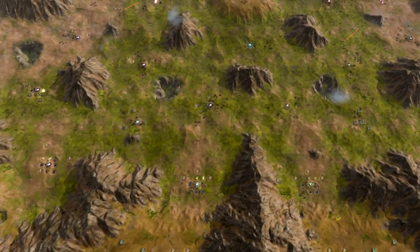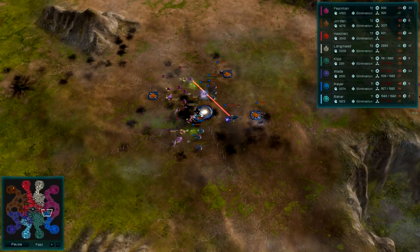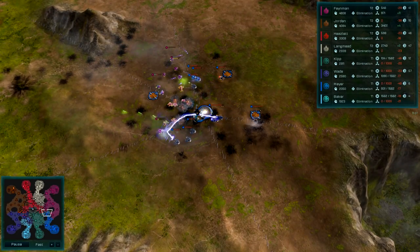Delta Serpentis is a 4v4 arena designed to generate chaotic action, as teams must carefully navigate terrain that could be concealing an ambush at every turn.